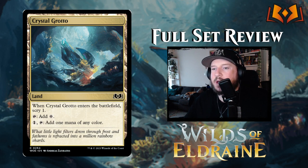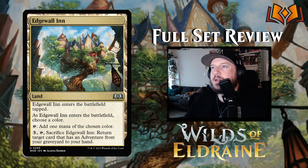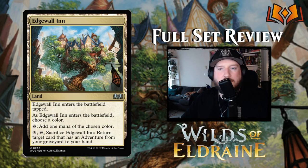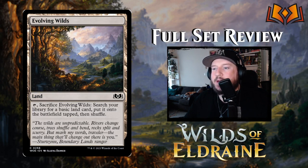Now we jump into the lands. Crystal Grotto is getting a reprint — it ETBs, lets you scry one, and you can tap to add colorless or filter mana through it. Edgewall Inn is new: enters tapped, you choose a color, tap to add one mana of that color, or pay three to sacrifice it and return a card with an adventure from your graveyard to your hand. There's also a beautiful Evolving Wilds reprint — sacrifice it to search for a basic land, put it onto the battlefield tapped, then shuffle.